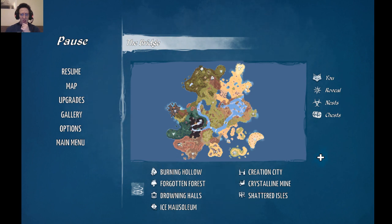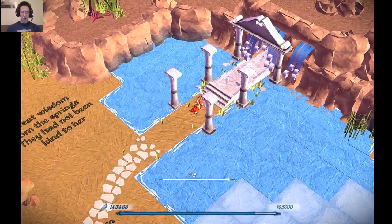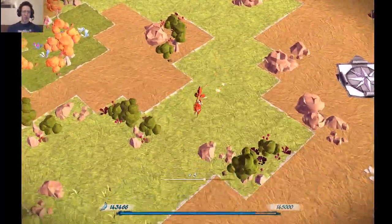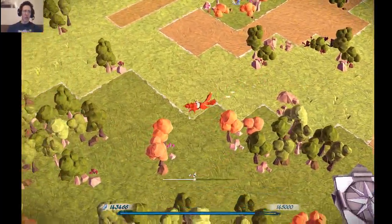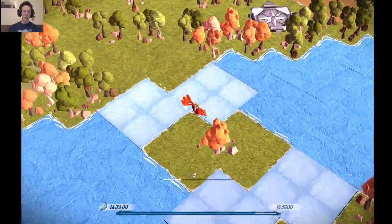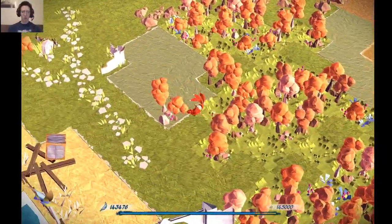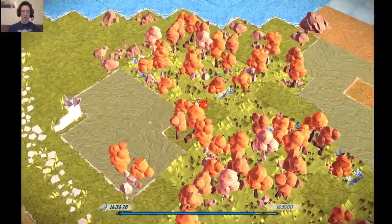That one's done. In order to get to that one next, I should probably go — which route would be fastest? Grounding Halls should get me close, or closest out of all the dungeons anyway, then run down here, across this, through the forests.